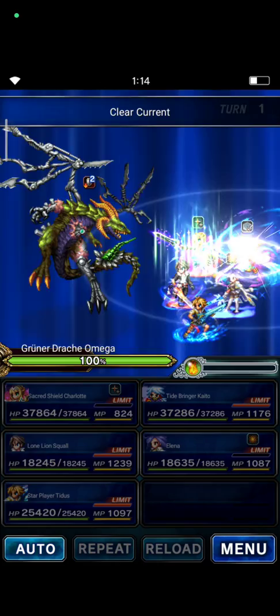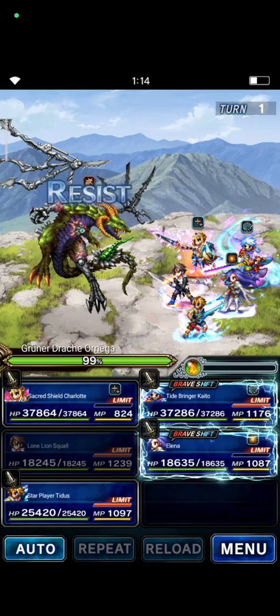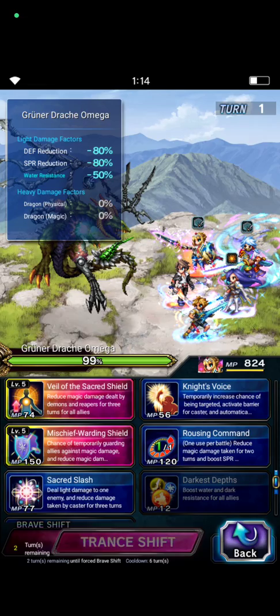And Elena is my fourth NVA. Okay, I think that's all — let's give it a try. I hope I can beat Grunaldreze Omega. How can I pronounce it? Grunaldreze Omega.